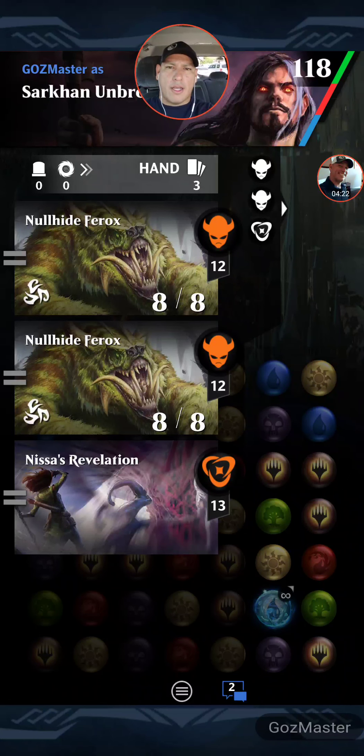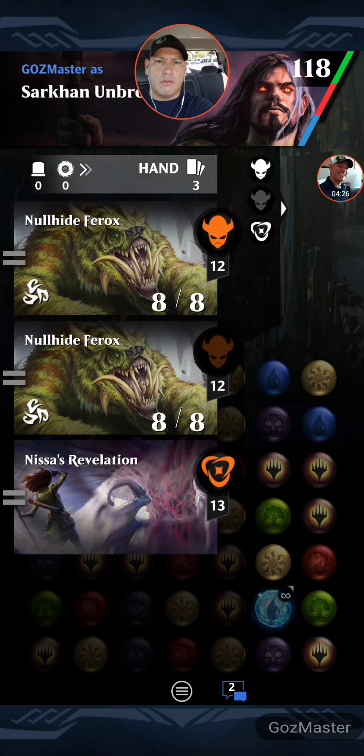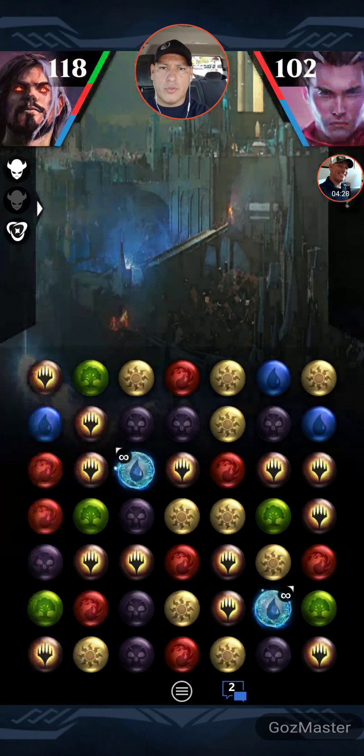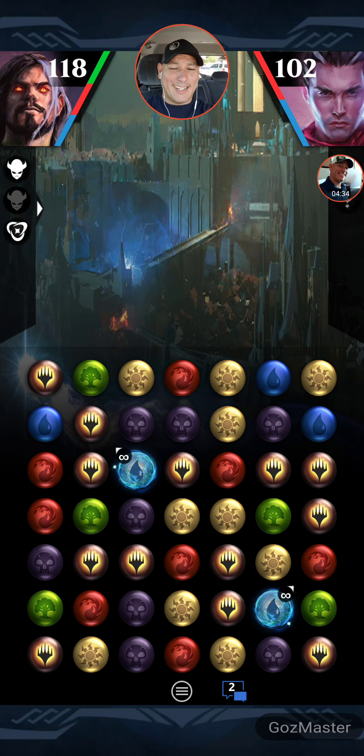Let's go beat this guy. We're facing Raleigh Boy. I got two Nullhides — I'm going to not cast that, I don't want two on the board, just one. Let's see what drops we got. We are green, blue, red. I have to say my mantra: green, blue, red. I don't see anything in my colors. He's green and blue, so we want to do red and blue, and then green wherever we can, and avoid cascading into something for him.